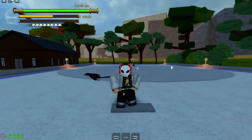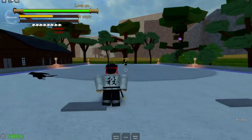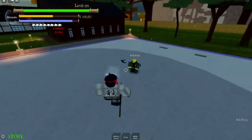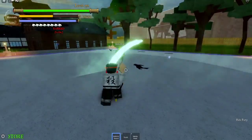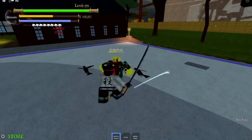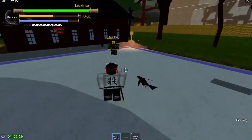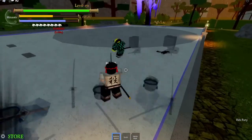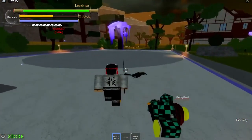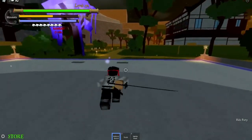Alright guys, let's get right into our combos. I'm gonna be showcasing three different combos I made and use for Wind Breathing. Here's the first combo: you do R-move, then E-move, then M-1s, then you roll in, do a T-attack, and a Y-attack. You can also put an E-attack at the end if you feel like it. So that's our first combo.